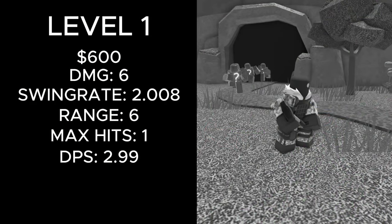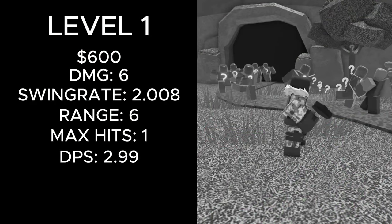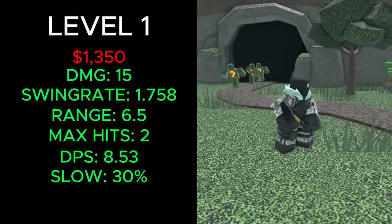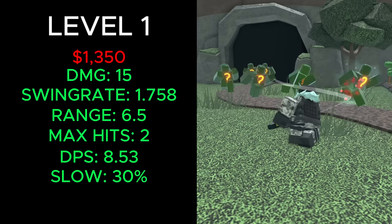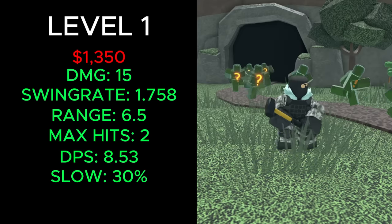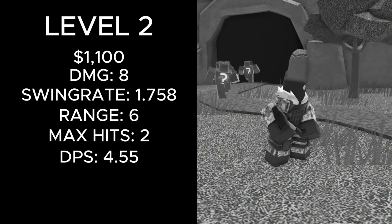The level 1 Sledger used to cost a total of 600 cash, deal 6 damage, had a fire rate of 2.008, 6 range, could hit one enemy at a time, and had a DPS of 2.99. It now costs a total of 1,350 cash, deals 15 damage, has a swing rate of 1.758, 6.5 range, can hit a max of 2 enemies, has a DPS of 8.53, and slows enemies by 30%.